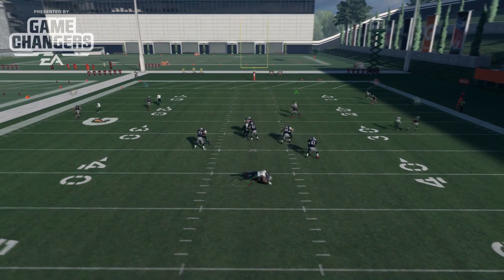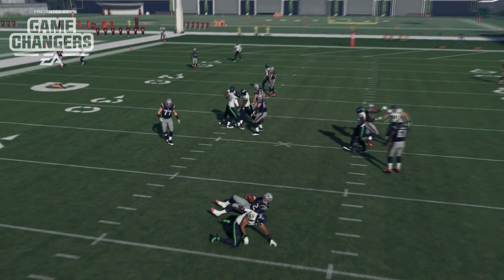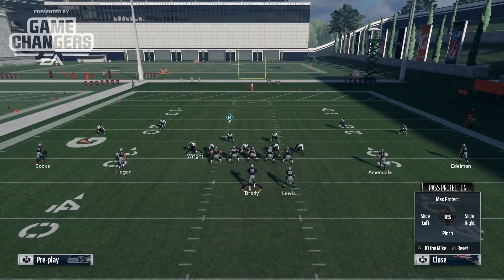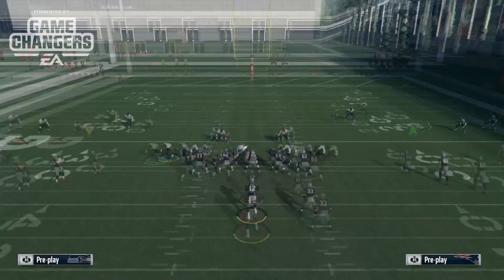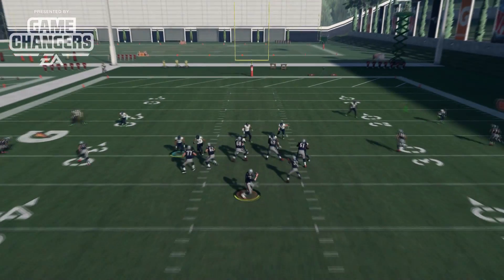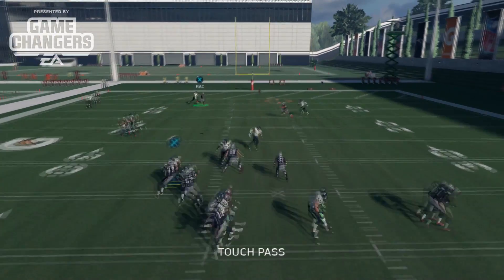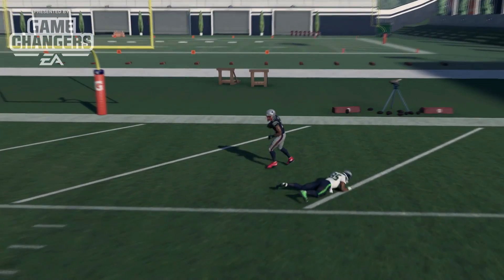Notice how we targeted the player that came in on the previous down, and then another player came in off the edge. So you will need to block extra players, whether it's a tight end or a running back, and then use the ID the Mic feature to determine who you want to pick up. This will give you more time in the pocket and allow you to throw lasers all over the field with our cover boy Tom Brady.